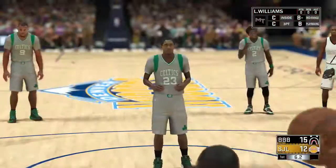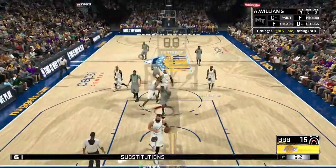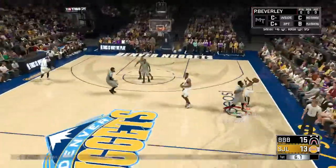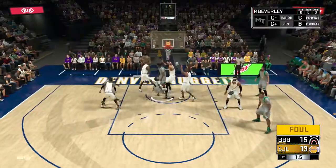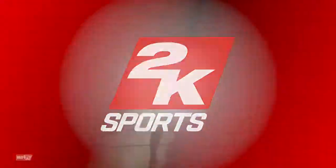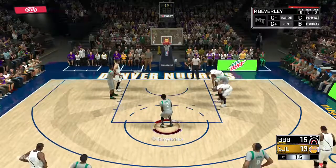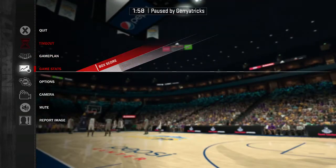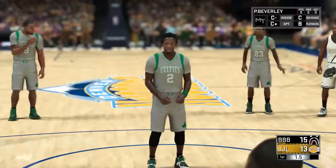No way! Oh, let's go — good steal! Pat Beverly all the way to the rack. Oh, almost just dunked on him. Make both these and make it a tie game. No way, we've missed — look at this, we're three for seven on free throws, are you kidding me?